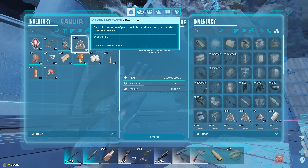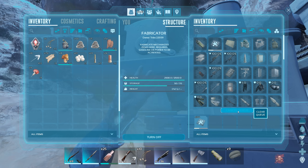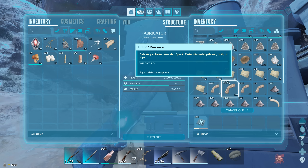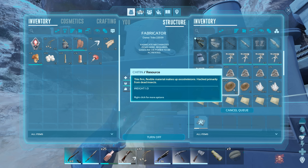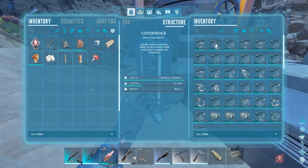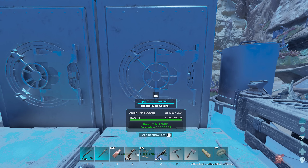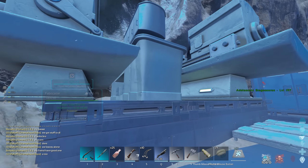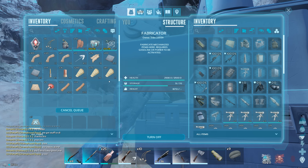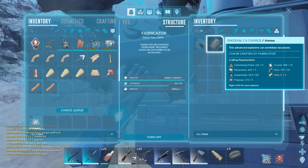Alright, so we will make... wait, do we have some paste in there? I thought we had zero. I guess probably don't need to queue up this much polymer. We'll have to leave some of the paste to actually make the C4 and rockets. Alright, they should be looking pretty damn good. Now we gotta work on crafting some structures for the Fortnite itself, so I'm just gonna make thatch and wood ones real quick.